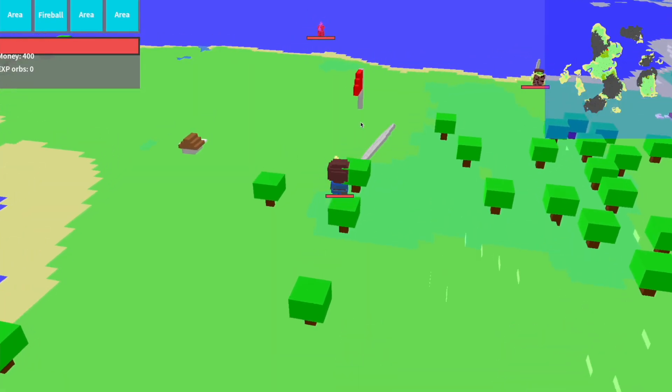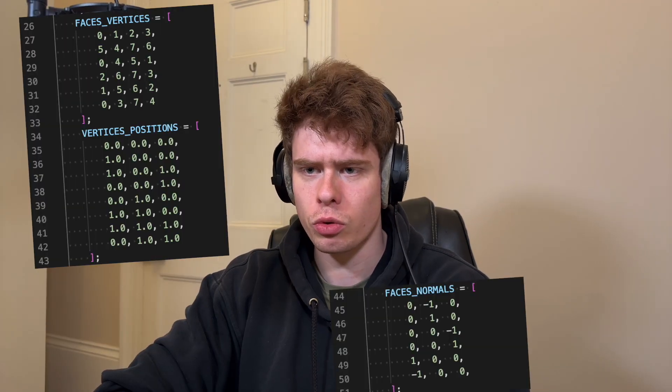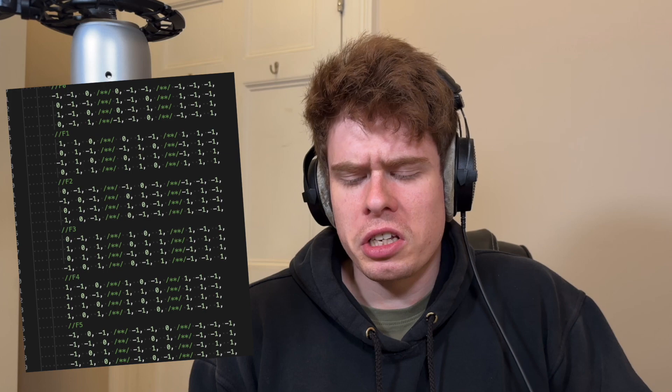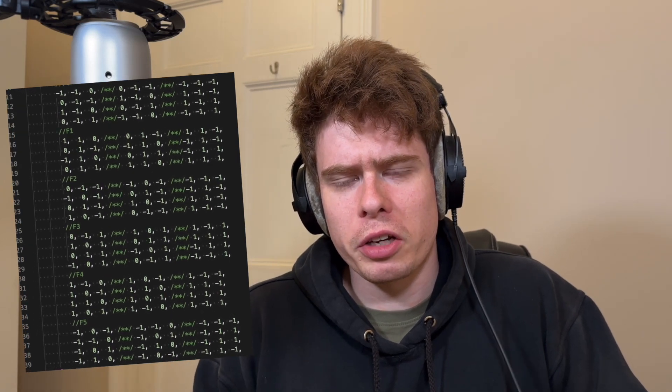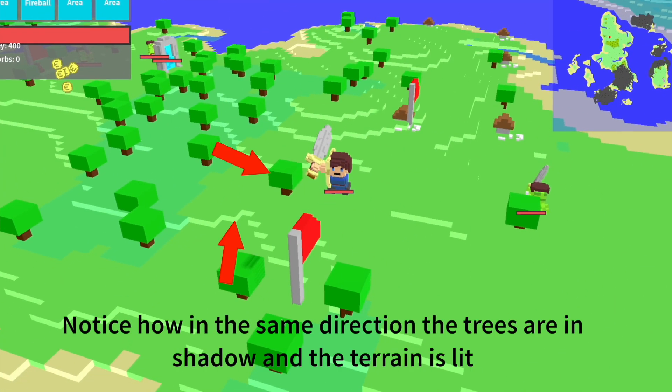Trying to re-implement ambient occlusion brought to my attention something I had just brushed off and ignored: does the lighting really look correct on this terrain? Importantly, where are the shadows? I had taken all of the vertex, normal, and ambient occlusion tables from Goxel, which is an open source voxel editor project — they were nicely calculated for me. The mistake I had made was that when I recreated my terrain, I had used a different coordinate system. So basically, everything was backwards. I had eyeballed the entire thing, meaning my normals were wrong and my ambient occlusion was also wrong. I would either have to recalculate the tables, or start from scratch.